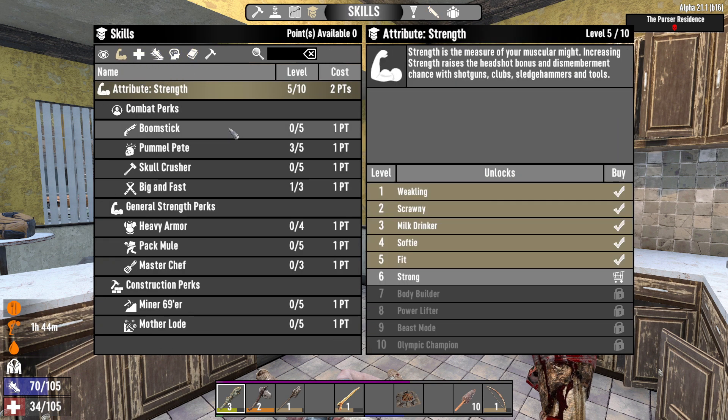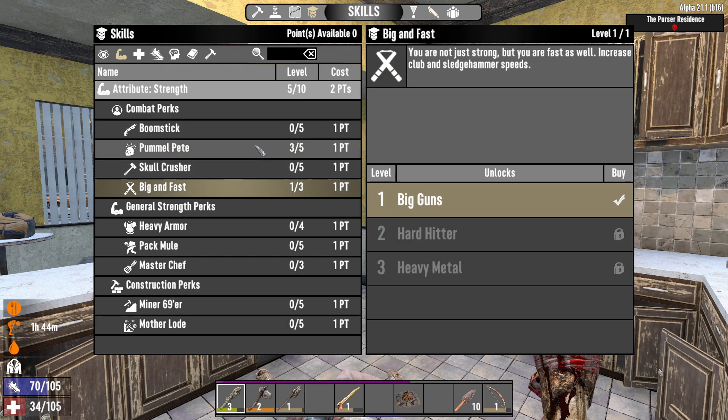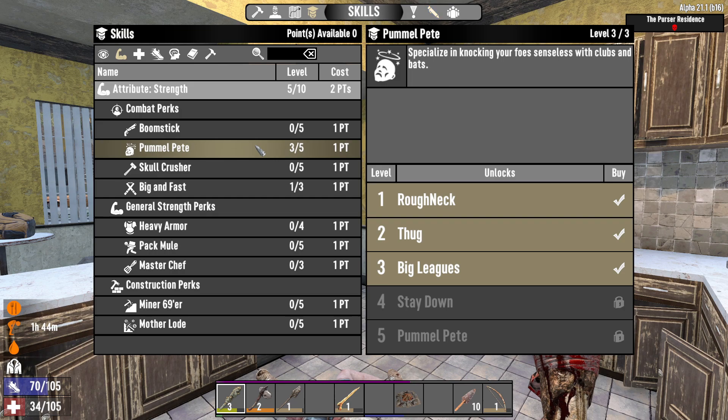If I were a different spec, I would probably specialize in a different weapon. Like if I had Agility, I would probably use a bow and arrow. But leveling melee weapons in the beginning is very good to kill zombies.